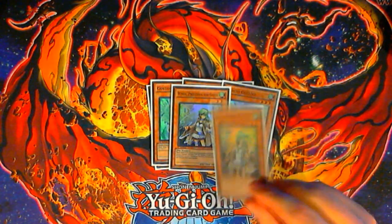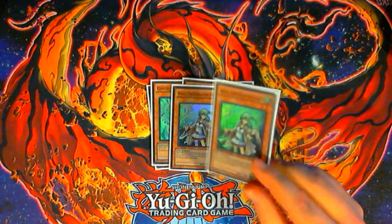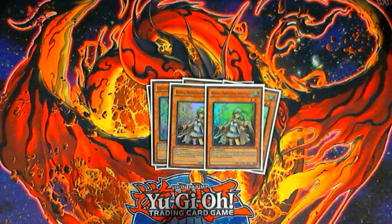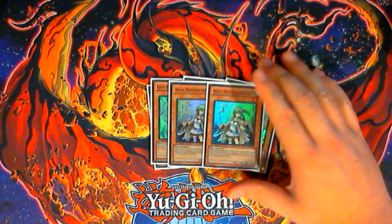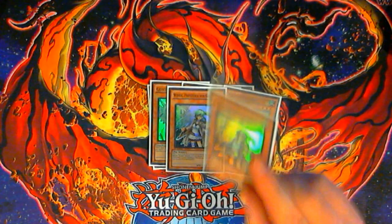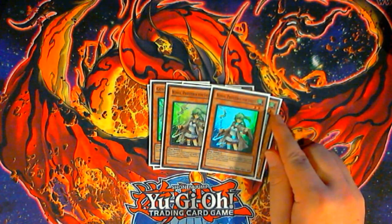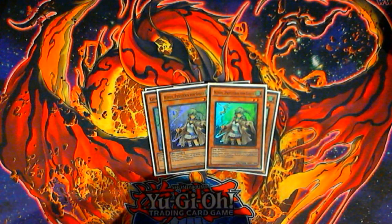Two Winda. Unfortunately, she is a little bit too necessary for the infancy of the recruiter loop. One isn't enough and three is way too many, so I just run two. She's alright in terms of attack because you can just poke for a thousand, but other than that, you kind of have to entice your opponent to attack her, and I'm really not a particularly big fan of that.